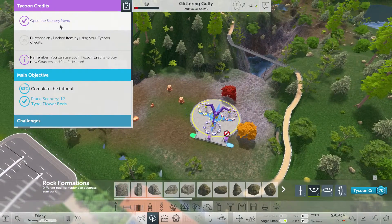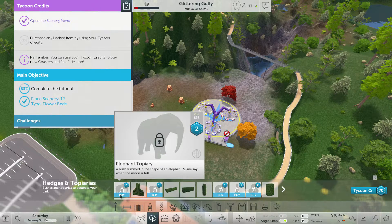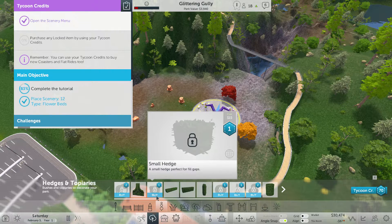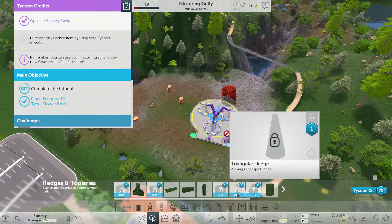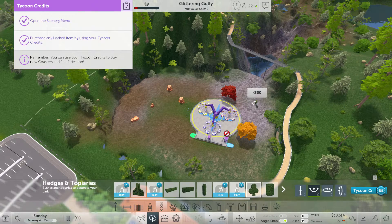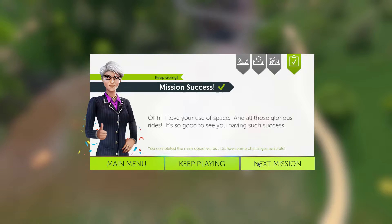Open the scenery menu and purchase any locked items using your tycoon credits. Why would I want to do that? I want to use these to buy rides. I just have to purchase one item. I'll do the club shrub. There we go. That was the mission, guys. Oh, that was exciting. So that's level three of the campaign. It's only seven minutes in — I might as well keep going, I guess.